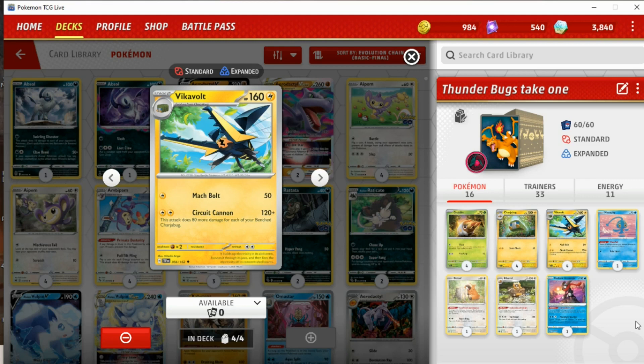The second attack, for two Lightning energy, is the very fun-named Surrogate Cannon, which does 120 and then 80 more damage for each of your benched Charger Bug. So if you have one Charger Bug on your bench you do 200 — that's pretty good. If you were to get Defiance Band or Choice Spell involved, you could actually KO some relevant Pokémon. That's pretty cool.